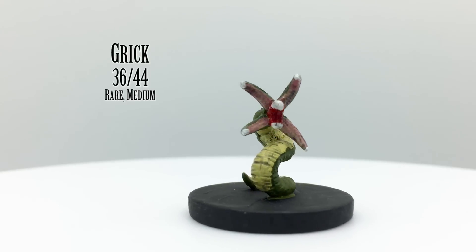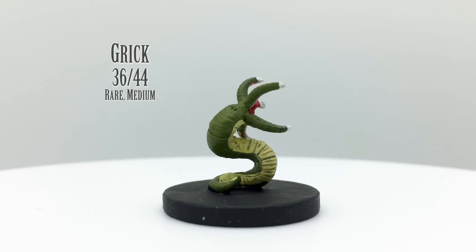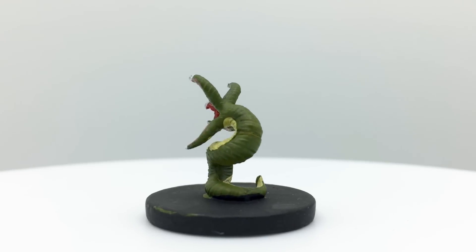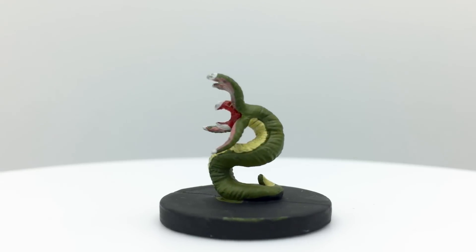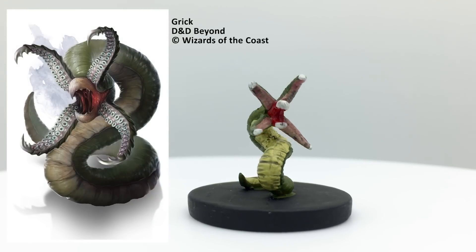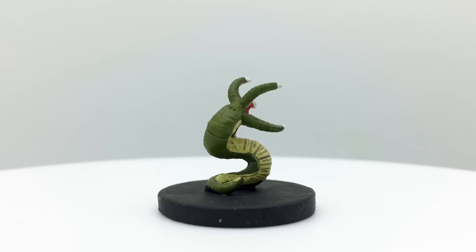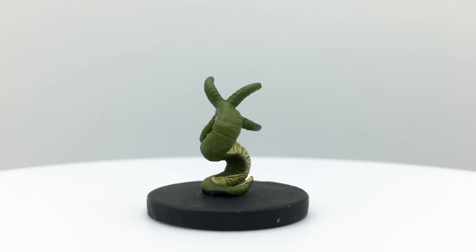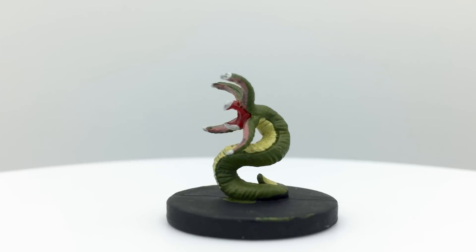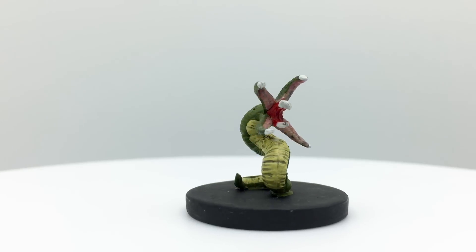Gricks are tentacle monsters that hide amongst rocks to ambush and eat anything that approaches. Because they leave behind the belongings of those they consume, Gricks must periodically move once travelers notice the signs of their presence. They may also congregate around a larger Alpha Grick to hunt in packs. The Grick's tentacles reveal a beak with which it can also attack. Gricks have a challenge rating of 2 and are in the Basic Rules. They appear in Dungeon of the Mad Mage, Lost Mine of Phandelver, Curse of Strahd, Out of the Abyss, Dragon Heist, Tales from the Yawning Portal, and Xanathar's Forest and Underdark Encounters tables.